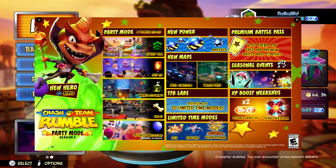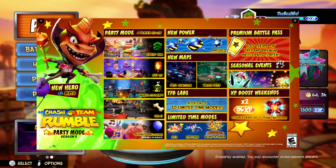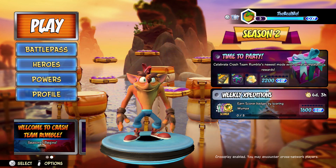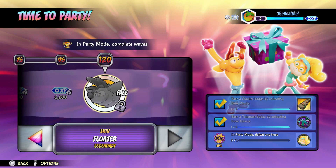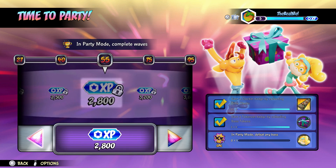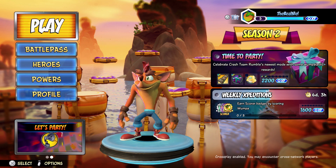There's also another battle pass and seasonal events, so we'll most likely see a Halloween-themed event, plus XP boost weekends with double hero XP. There's an ongoing event where you play the party mode to earn XP, and completing it rewards a very cool new legendary skin for Crash. If you defeat any boss in party mode, you get the same skin for Coco — balloon Crash and balloon Coco. Those are skins I really want, so I'll be working towards unlocking those. You also get weekly expeditions for some extra XP.